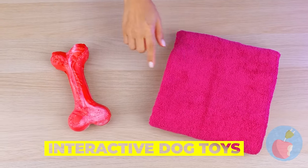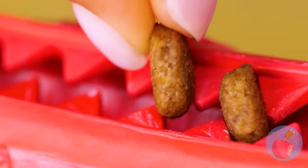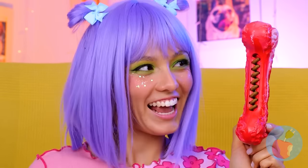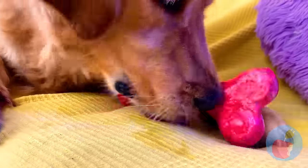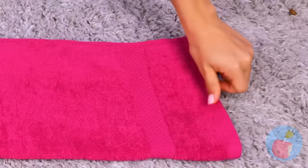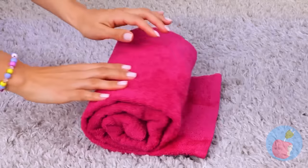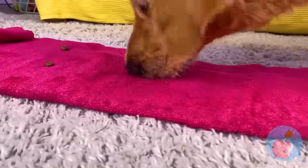It's time for some interactive dog toys! This bone's got some teeth — add kibble! Let's hope its bark is worse than its bite. Now for the ultimate test — the bone or the chicken? Dogs and bones just go together! If you don't have one, just take a towel, add some kibble in a pattern and fold it up. Nothing can hide from a dog's trusty sniffer — unroll the pink carpet, it's snack time!